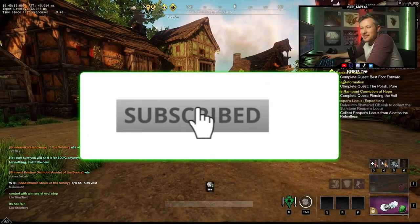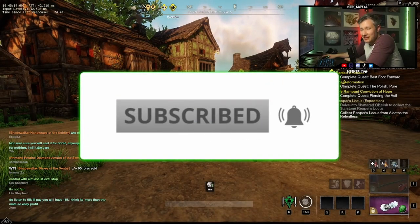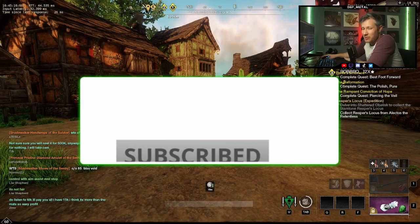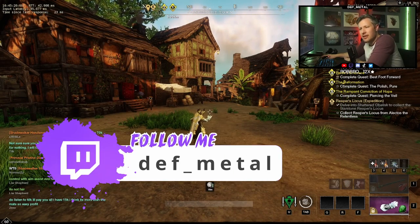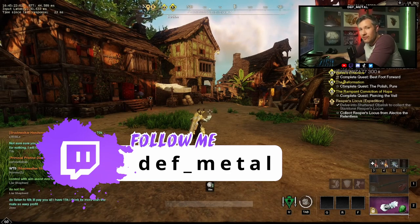Hi folks, in this build video I'm going to show you how to get over 31,000 HP on a tank build. It's the ultimate defensive build in New World, I think, and it's super effective and can be adjusted for different play styles and different environments as well. I'm going to take you through all of that today.